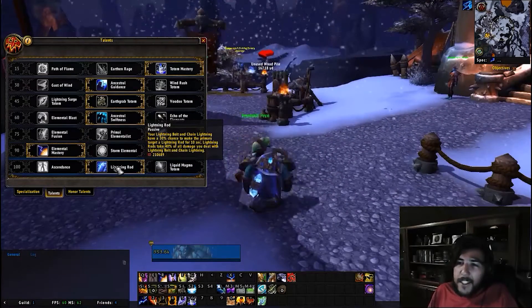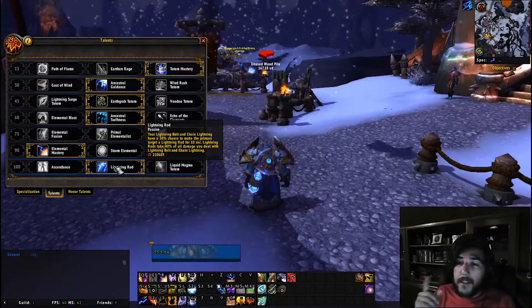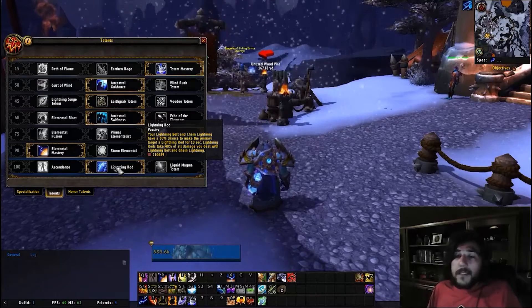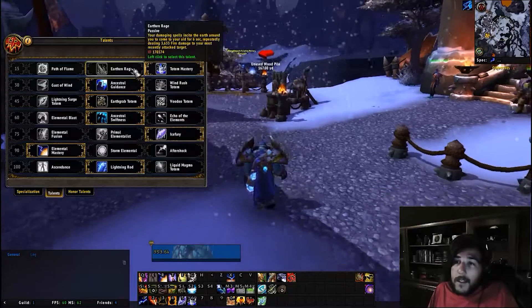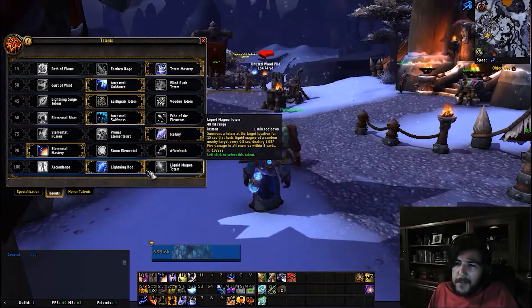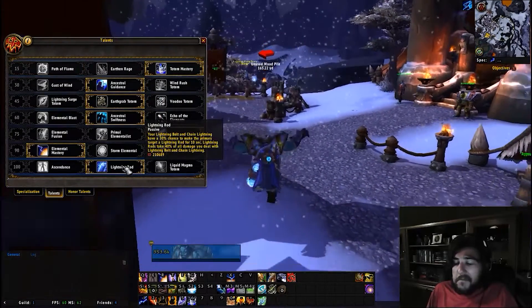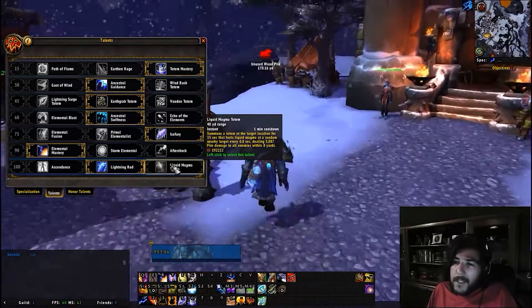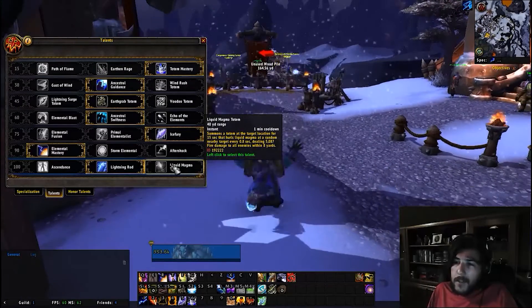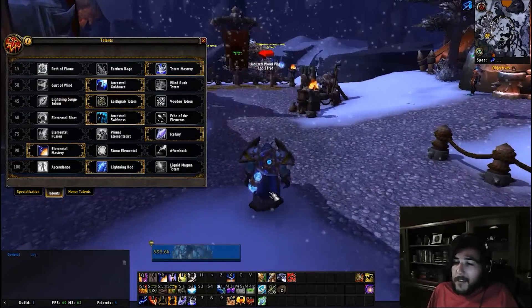Lightning rod: lightning bolt and chain lightning have a 30% chance to make the primary target a lightning rod for 10 seconds, taking 40% of all damage you deal with lightning bolt and chain lightning. Liquid magma totem summons a totem at target location for 6 seconds that hurls liquid magma at a random nearby target every 0.8 seconds, dealing 5,000 damage to all enemies within 8 yards — an AoE talent.